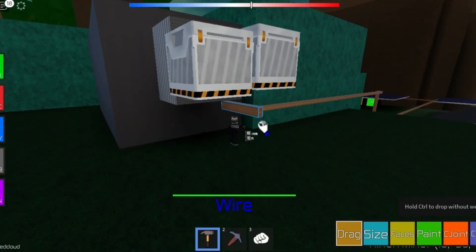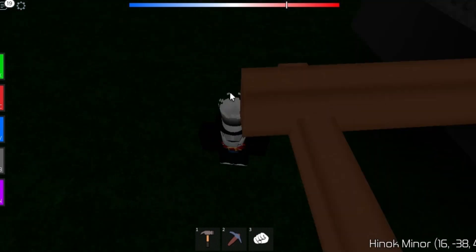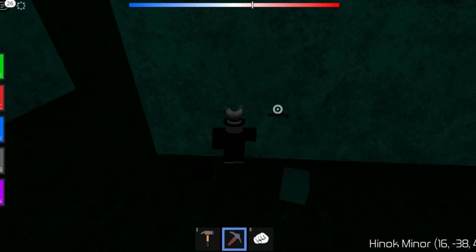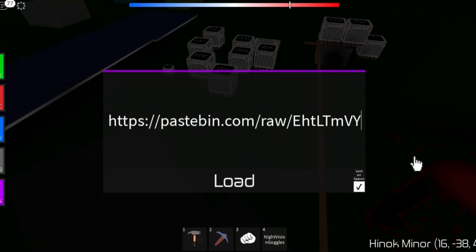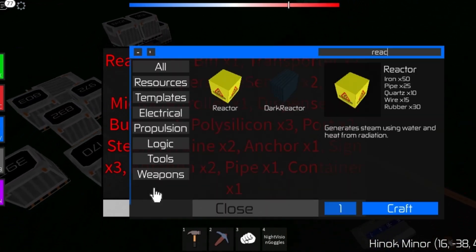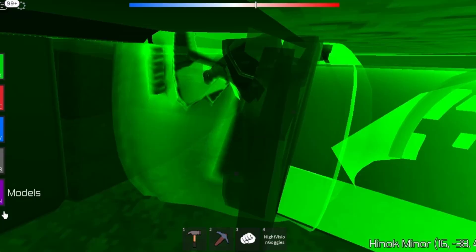Now we need power. For this we will be using an autoreactor. If your planet does not have uranium on it then you will need to find some other way of powering your extractors and factories. To make the autoreactor, copy the URL at the bottom of this video, then press the purple button or press N on your keyboard. Now paste the URL in the text box and press load. It should come up with a bunch of things you need to craft. Once you have crafted all of these things, walk to an open place that has no parts around and press load.